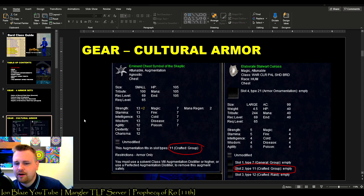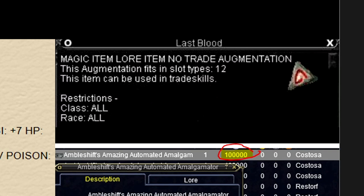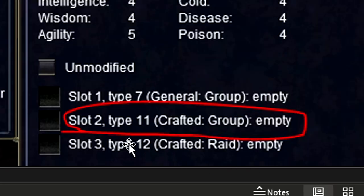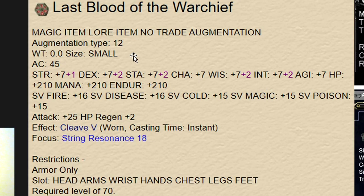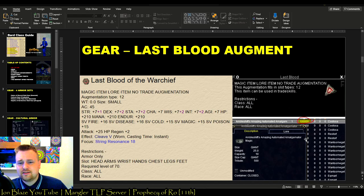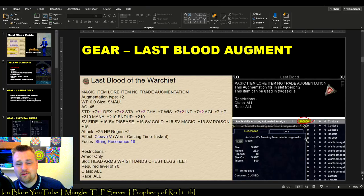Pay attention to where it says at the bottom: the type 12 augment. During Depths of Darkhollow and Prophecy of Ro, pretty much every raid mob is going to drop something called Last Blood, which goes into augment type 12 slots like you see on the cultural armor here. This augment is beastly — there are different types, but the Warchief one shown here is crazy good and usually has a really nice effect. The downside is it's super expensive, because the container currently on Mangler goes for about a chrono and a half.